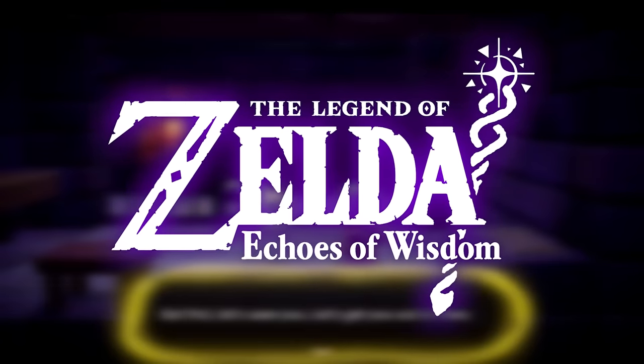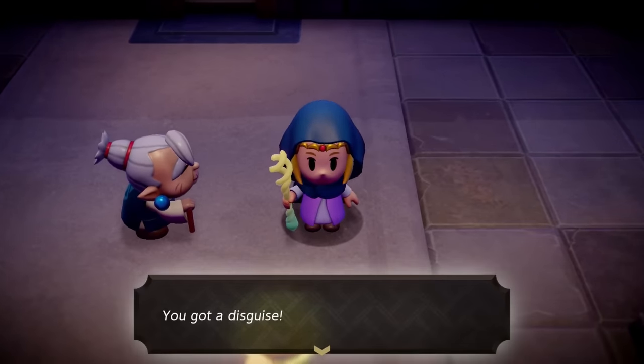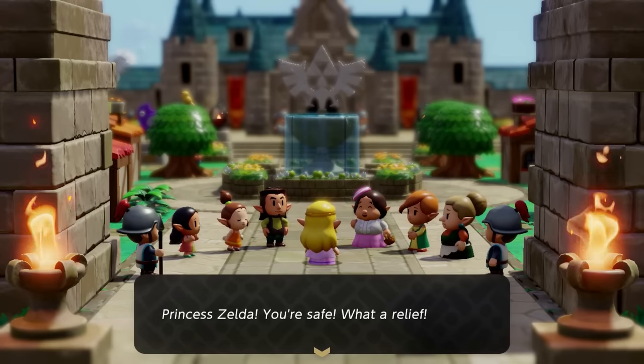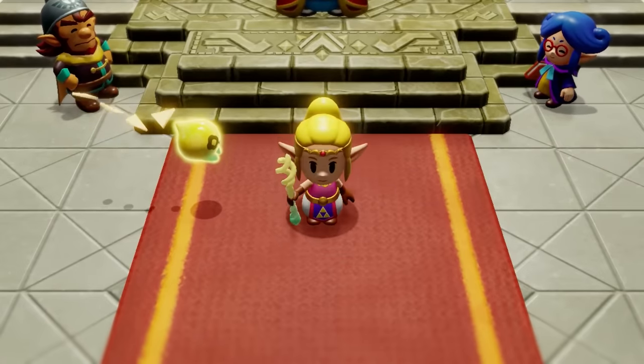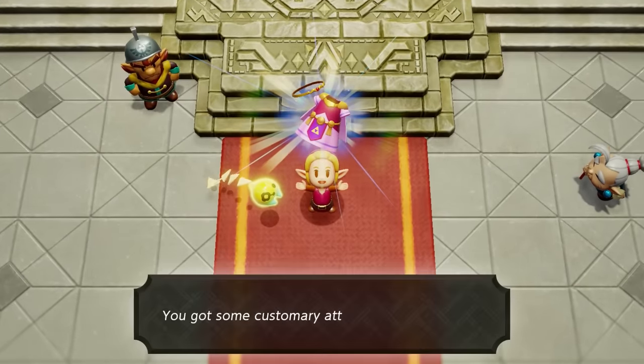When you first start playing Echoes of Wisdom, the first outfit you're given at the beginning of the game is the disguise outfit, which is supposed to conceal your identity. And come on, you're Princess Zelda — everyone is supposed to know who you are. Luckily for us, later on in the game we do unlock a bunch of different outfits, so let's show you exactly how to do that.